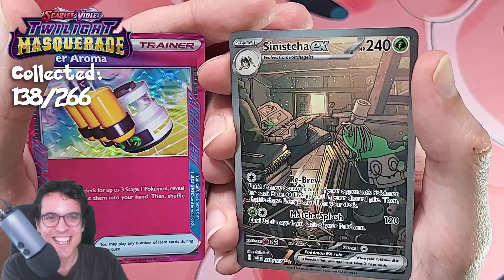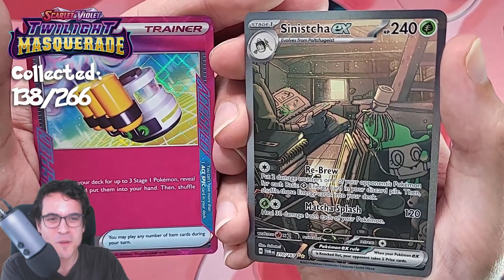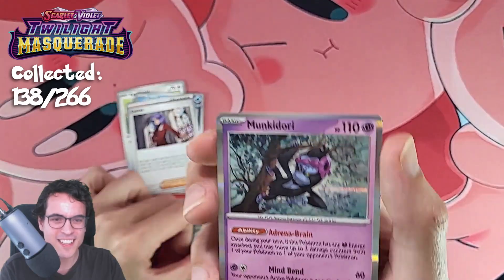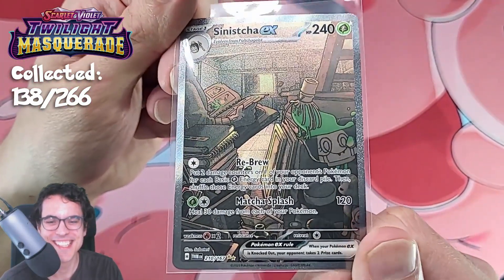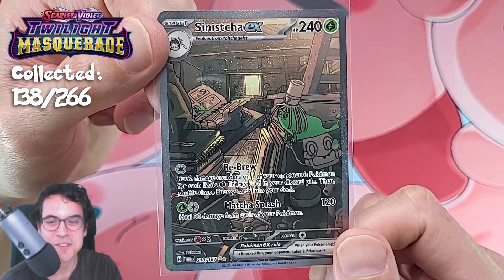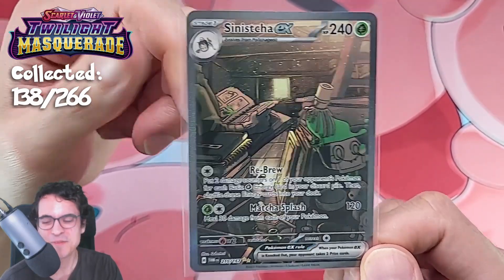It's a bit sad that they went away for a while with Paradox Rift, but I'm glad to see them back, even if it's within an A-spec. It is still good to see, as we get another Special Illustration. I'm very happy about that, because these are not that common anymore — they are quite hard to get at this point, but we have two now. Very cool.